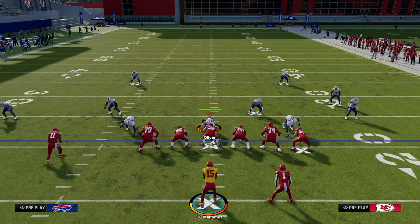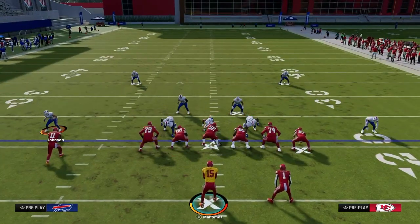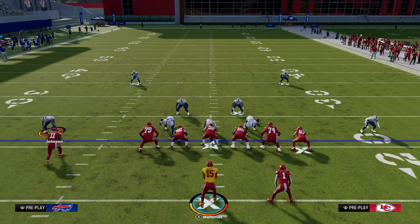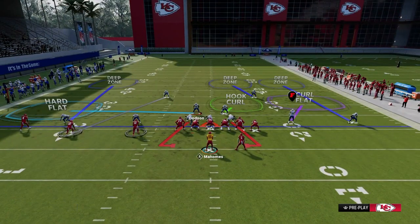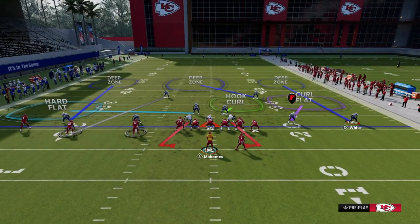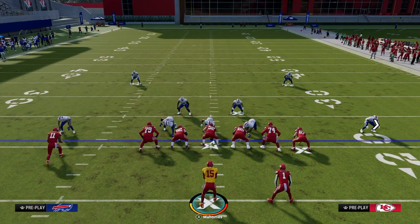A lot of people love to play man coverage against Trips Tied In — in a variety of different shells. They love to play man to the trips side and zone to the tight end side. This is very, very common. So how do we manipulate those coverages? It's really with our next setup, which is PA Boot Shot. We're going to post the tight end and zig route the middle trips receiver.